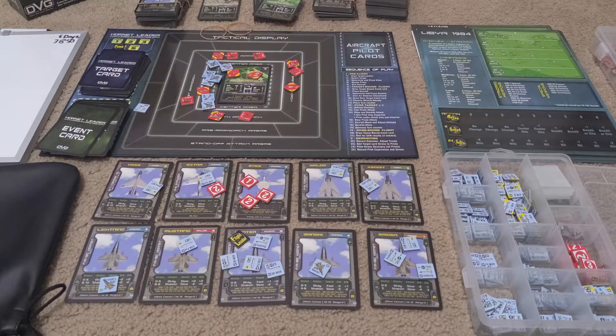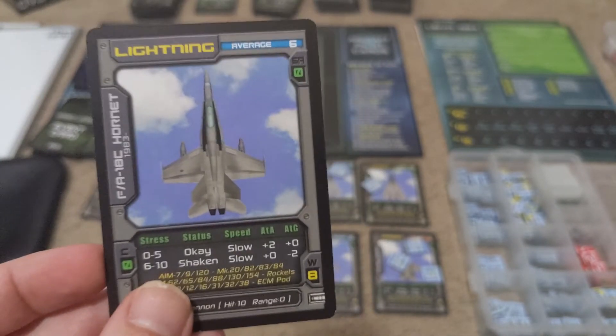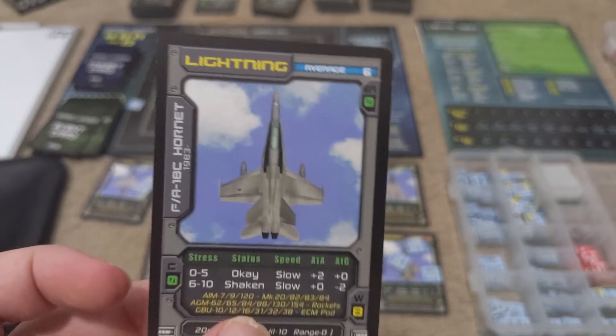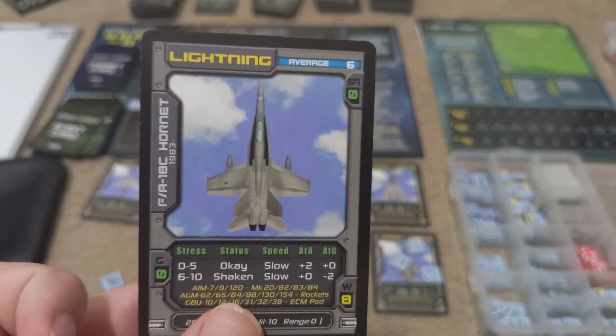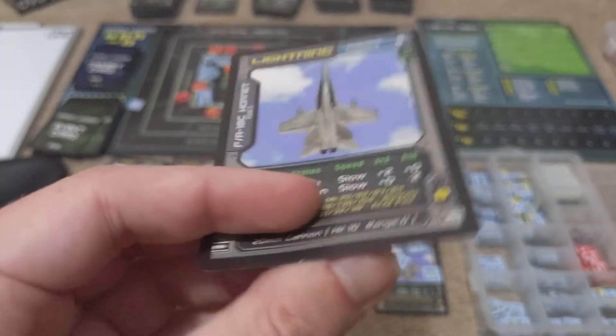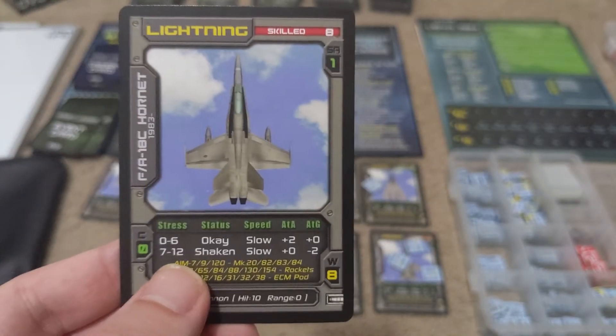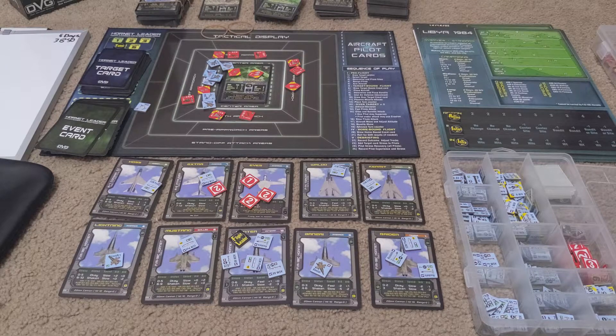Pilots also have their own experience levels and they'll level up over the course of the campaign and get better. For example, with Lightning here, he's got a maximum stress of 10, and if he goes over half of that he'll be shaken and lose some benefits to his air-to-air and air-to-ground. He starts with zero situational awareness points, which allow him to attack twice if he spends one mid-flight. It takes 6 XP to level up, and if we flip his card to the skilled side, he can take a little more stress and gains a situational awareness point.